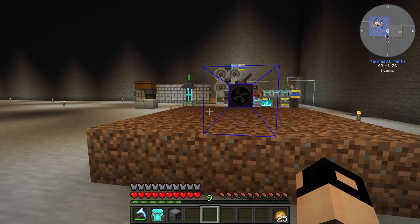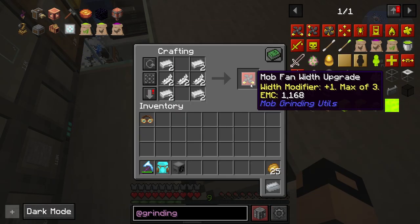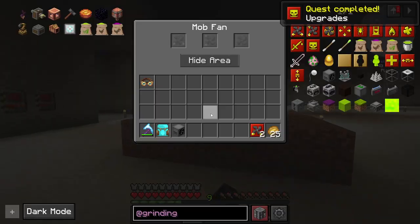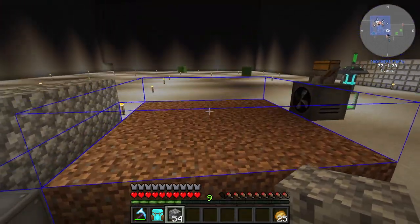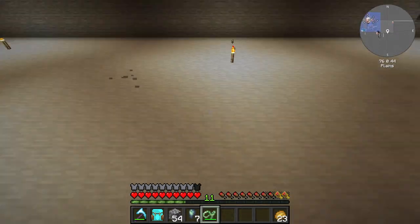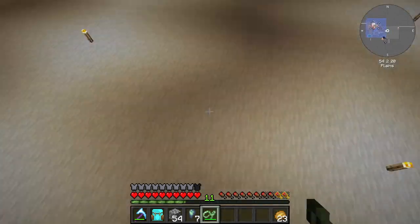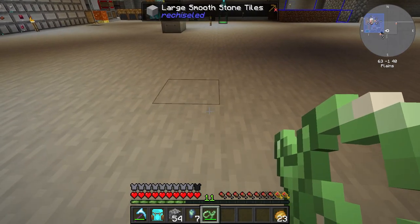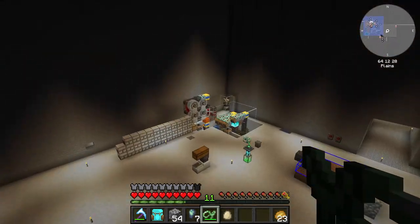I started designing the mob farm. We didn't have a spider eye to make it complete, so I had to run it a few times before I actually placed the rotten egg. Then I crafted the slime sling because I got some slime boots from a loot chest, and we just jumped around our new square box, which was fun. Definitely suggest doing so.